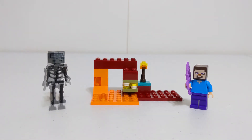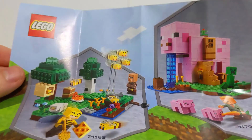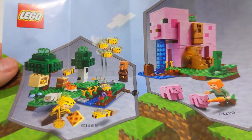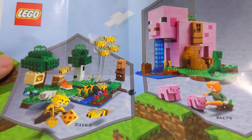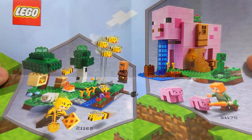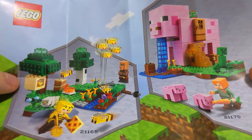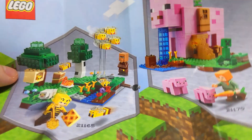Since we have time, we can also take a look at the instructions — pretty basic, as you'd expect from a polybag. There's also a little advertisement for some December 2020 or early 2021 sets, including the beef farm and the pig house, which we're familiar with. Two pretty nice sets — definitely a big fan of the beef farm set with all the figures included.